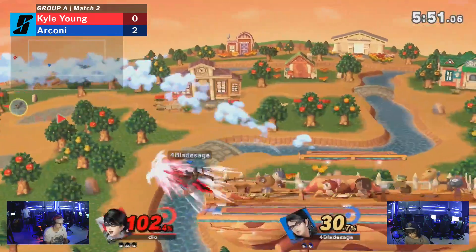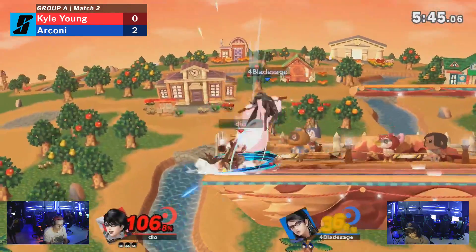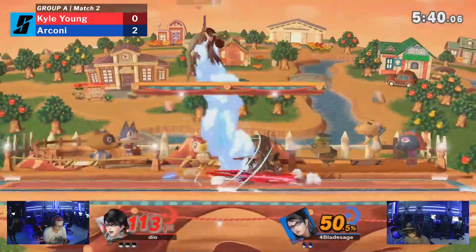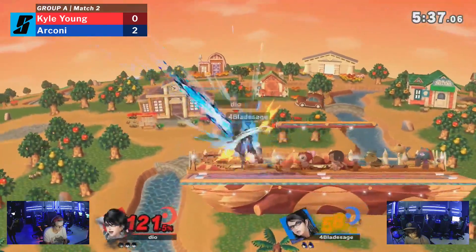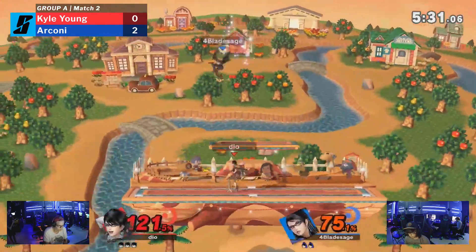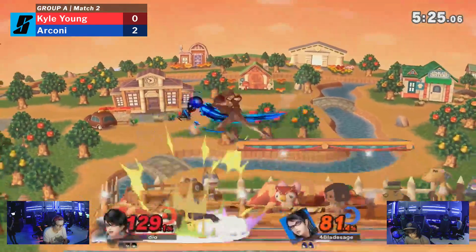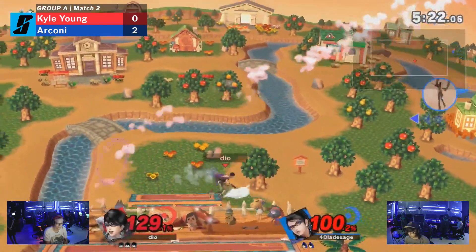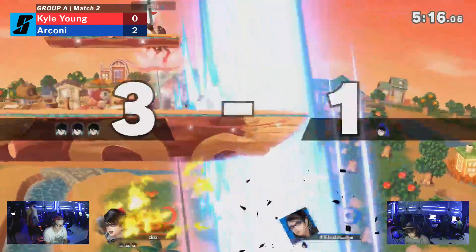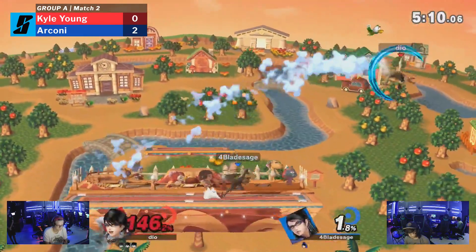There's some flashbacks to Smash 4 in that one. Kyle Young makes it back to stage, showing his expertise with this character's recovery. Bayonetta is a character that absolutely can snowball, but she does have a hard time killing. Kyle Young is just being evasive, trying to use that factor to their advantage. An F-smash catches Arconi right there — I don't think he's going to make it back. The Portal Boyfriend F-smash coming in clutch.